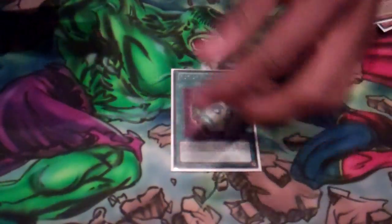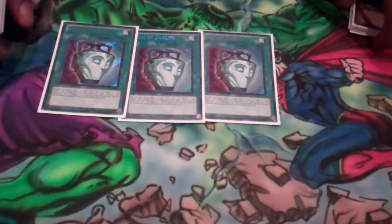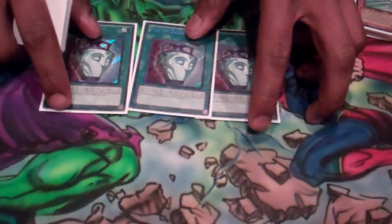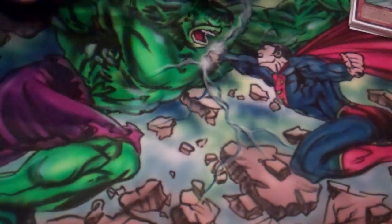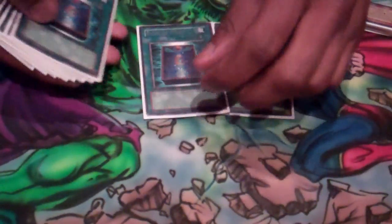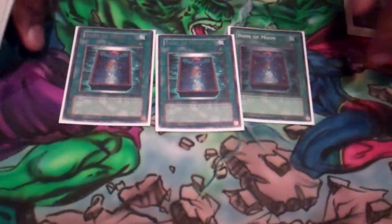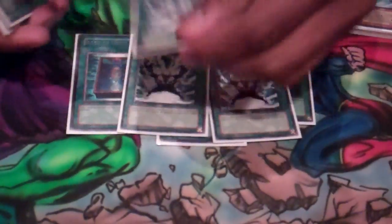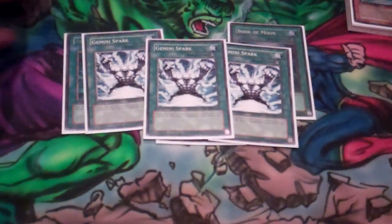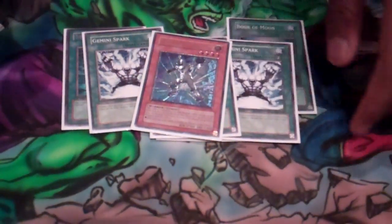Now for my magic lineup: I have three Dualities. It really speeds the deck up, and just because you have a Duality in your hand doesn't mean you need to play it — it just allows you to seek out what you need at the time. Three Books of Moon, really defensive because you only have 13 monsters, so you need to try to protect them at all times. Triple Gemini Spark — obviously if you're summoning an Alias and they try to Bottomless you, you want to counter with Gemini Spark so you can plus.